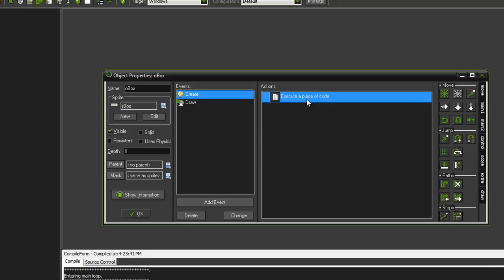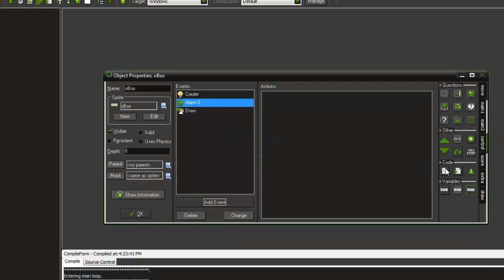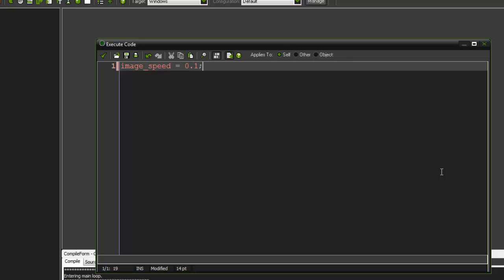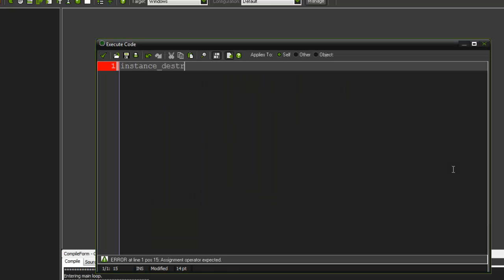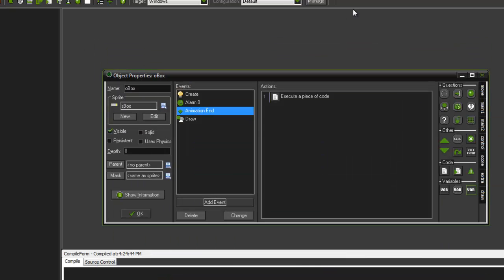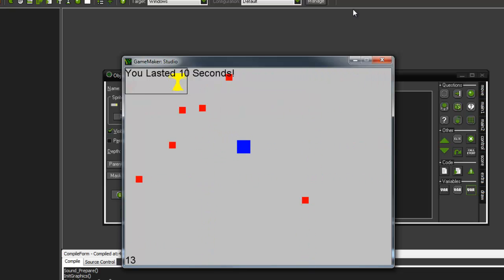Now I'm going to make it fade out. In the create event I'll set alarm[0] = 60. In alarm[0] event: image_speed = 0.1. Then in the animation end event: instance_destroy. If we play it now it should hold for two seconds and then slowly fade out. Nine, ten — that's ten seconds — and then it slowly starts to fade out. There we go, it's fading out.